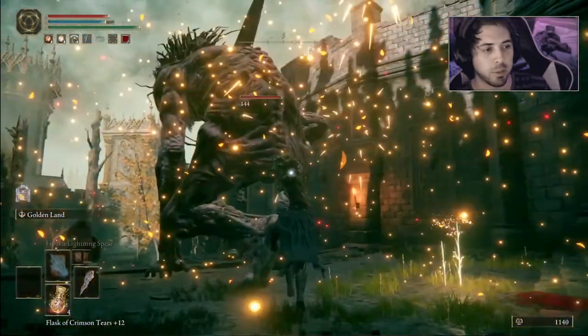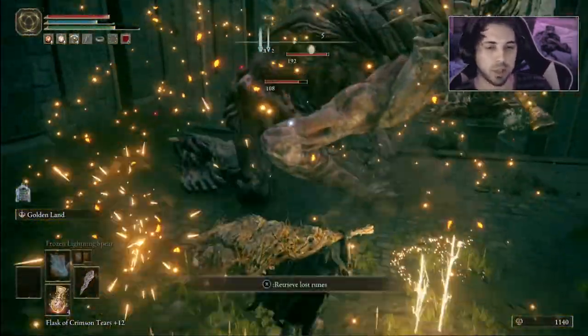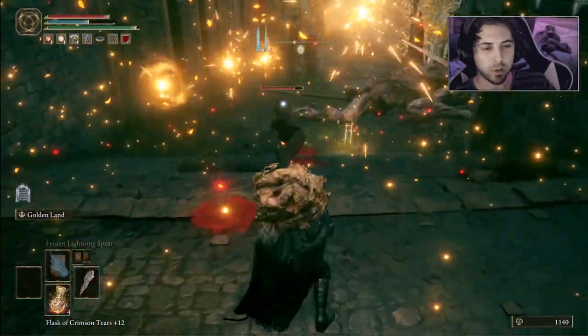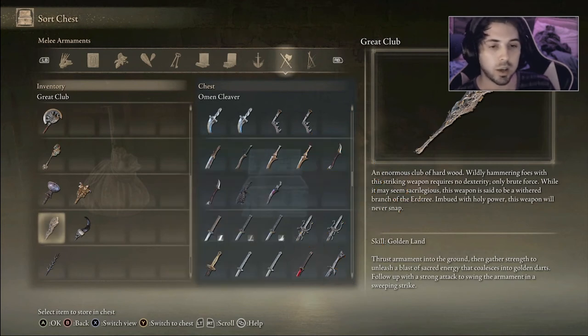Moving on to the Great Club — the cool thing about this weapon is that not only does it knock enemies back, but it also creates a couple of small projectiles that do follow-up damage as well. If you're looking for a weapon that's good overall, this is great because you can stagger enemies and also deal follow-up damage. I didn't expect it to be good but it actually was — it might also work as a PvP weapon.